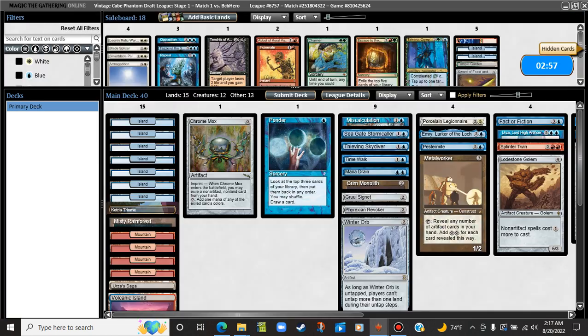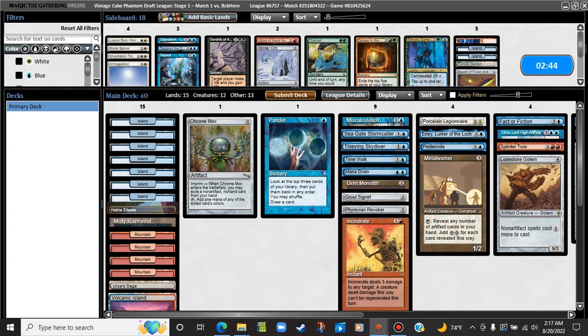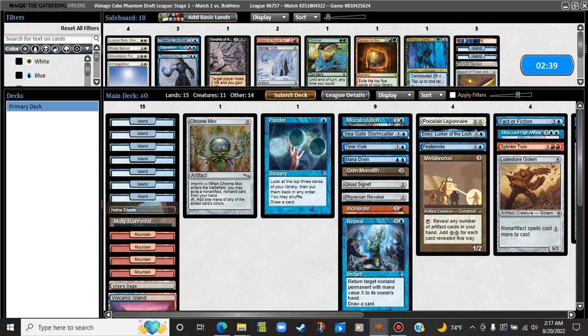We're going to take a look at our sideboard. We did have the red mana that game — we might not always have it. I do think Incinerate comes in. I do think Winter Orb comes out. I think Repeal also comes in. I think Thieving Skydiver comes out. I like almost everything else, but those are the easy obvious cuts and adds. Sword of Feast and Famine might be a consideration, but the problem is we have so few things to actually wear it. Also they have main deck Acidic Slime.